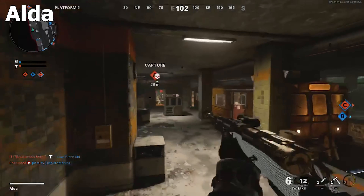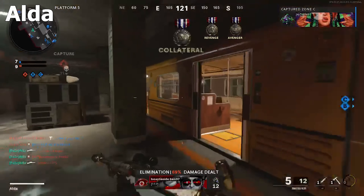Yo, what's good, it's Roly with episode number six of the top plays. Here we go. Number 10: we have the boy Alda on U-Bahn with the Ironside Swiss silencer — gets a triple. Very nice, clean triple.